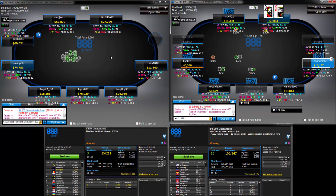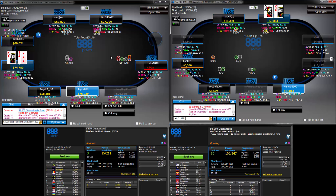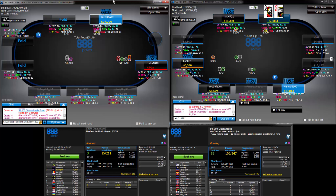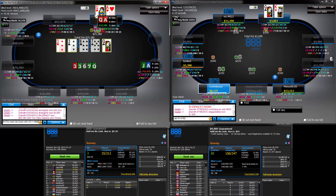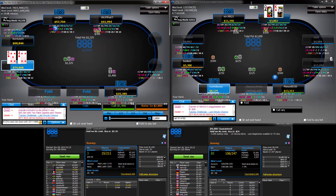I got distracted by the King-Queen. Ace-Queen — what's that, 9 combos? We have an ace blocker and there's a Queen there. So Ace-Queen is like 9, and we said 12, that's 21 combos of Queens. And he probably plays that way with 7s, 8s, 9s, 10s — that's like 6, 12, 18, 24, plus 9s is like 3, so it's like 27 combos.